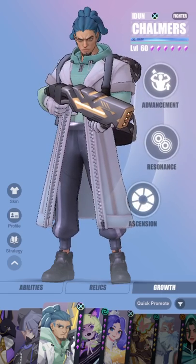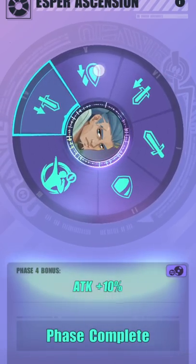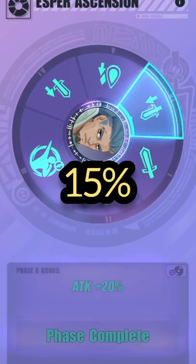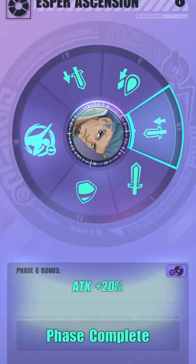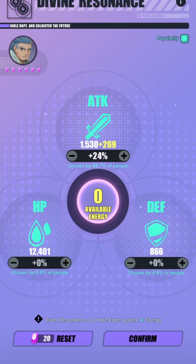Let's quickly finish by looking at his ascensions. He has attack, defense, attack percentage +10%, HP +10% which is not necessary, and then attack +20%. The way you want to resonate him is to push all of his attack power, which is why he ends up with 24% attack.